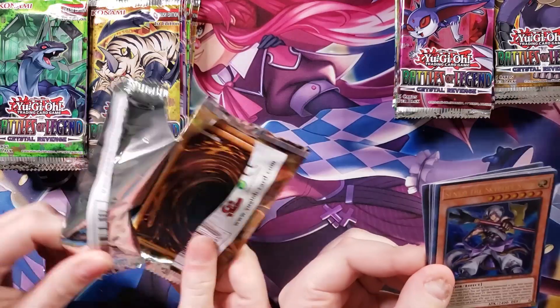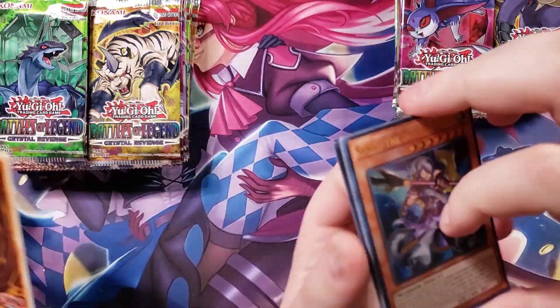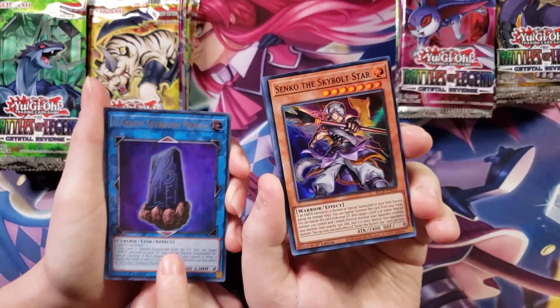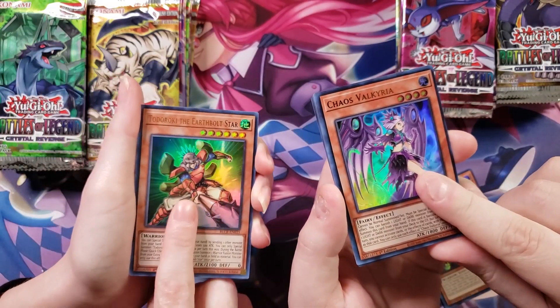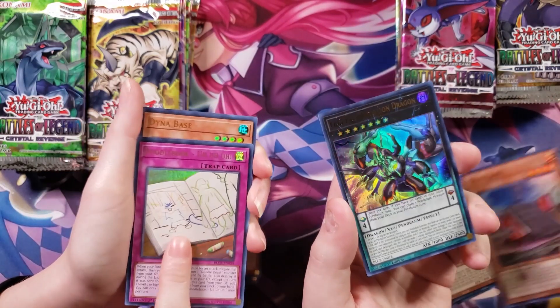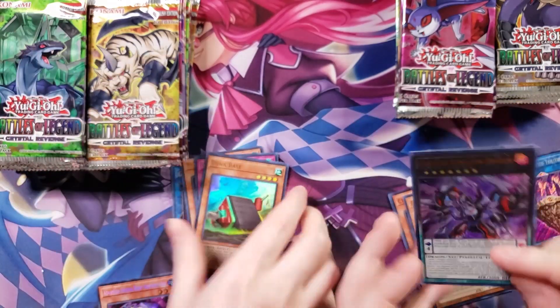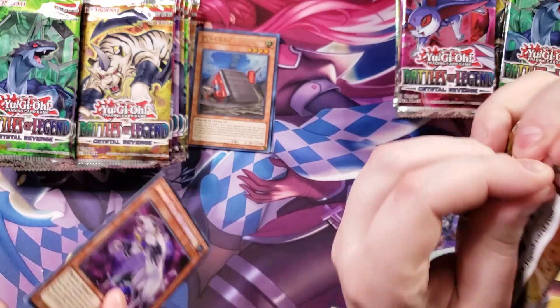For our first pack, I always pull this card for the first pack — maybe that's a good sign. I'm going to get a copy of Skybolt. I've got a Chaos Valkyra. And Dynabase. And then we got our first little Doodle Book. I love that so much.